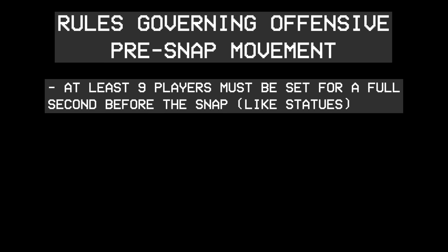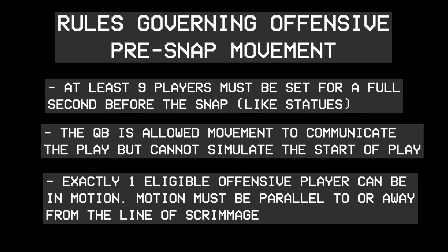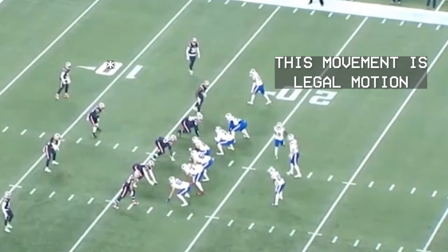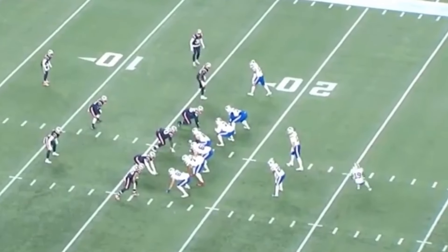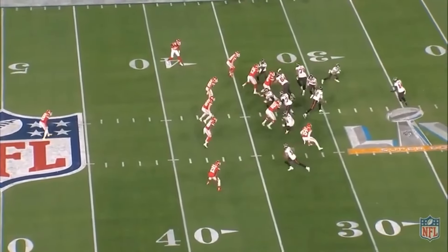At least nine of the 11 players on offense must be set for a full second before the ball is snapped — basically frozen. The quarterback is allowed to move a bit, but not allowed to simulate the start of play. Exactly one offensive player is allowed to be in motion, but this motion must be parallel to the line of scrimmage or away from it, so they can't get a running start. Every other offensive player besides the quarterback must be set before this motion begins. With these rules in mind, let's take a look at the pre-snap penalties most commonly called on the offense.